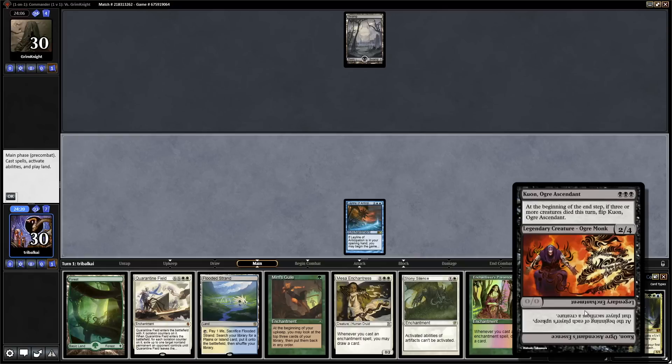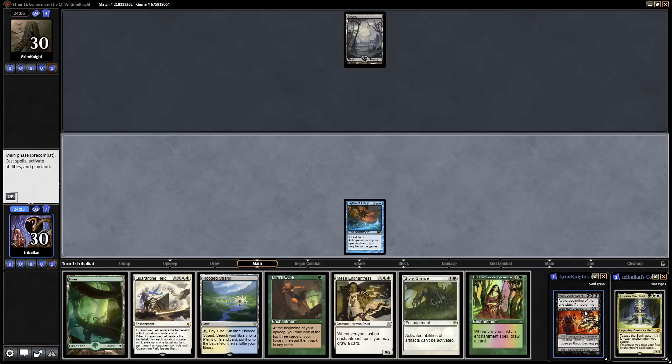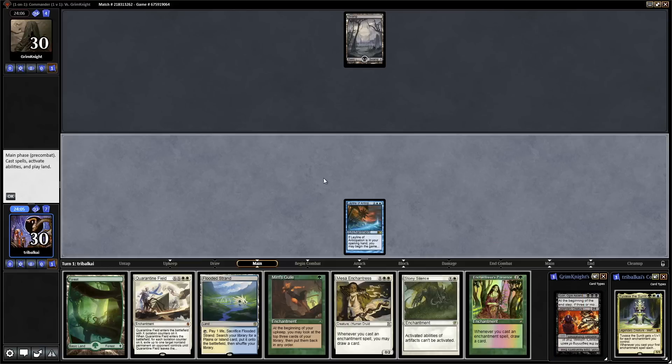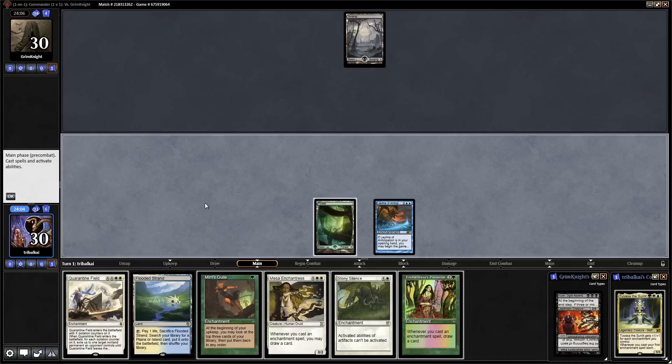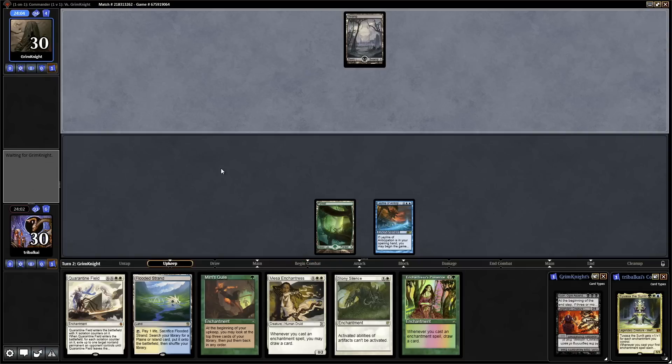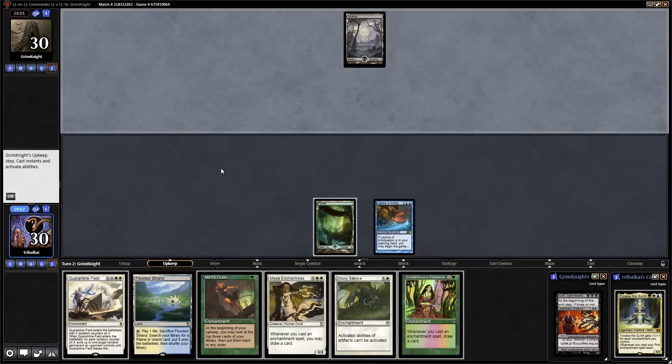At the beginning of the end step, if three or more creatures died this turn, you flip it over — and that flips into: at the beginning of each player's upkeep, that player sacrifices a creature. It becomes an enchantment, enters as a creature for three black mana. There's no need for us to get down Miri's Guile on our turn, so we'll just wait until our opponent's end step. Won't be of any relevance against a black player.